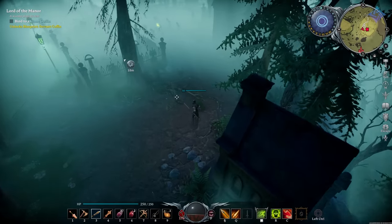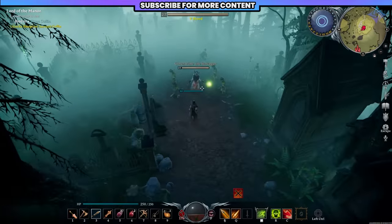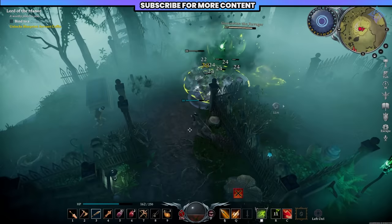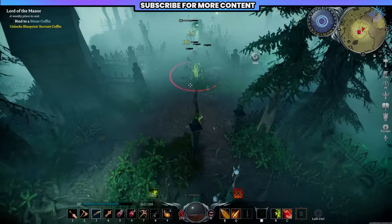Higher blood quality is always better, but that blood does not last forever — it's not like you feed on it once and it's there. There are also different types of blood: creature blood, brute, warrior, rogue, etc., and each one gives you different bonuses. Making sure to choose the right type and finding a high quality one is key for tackling harder content.